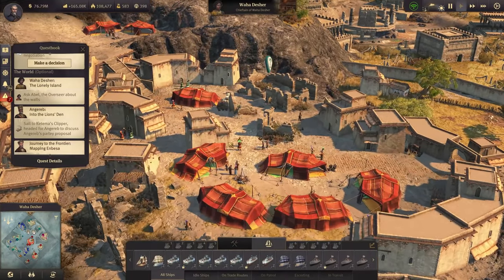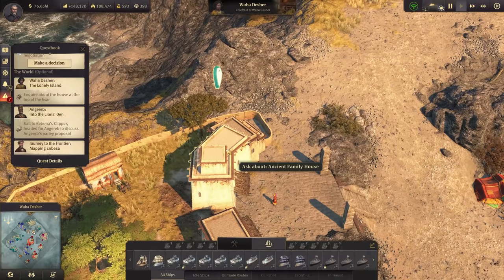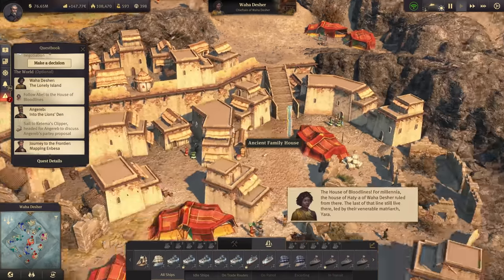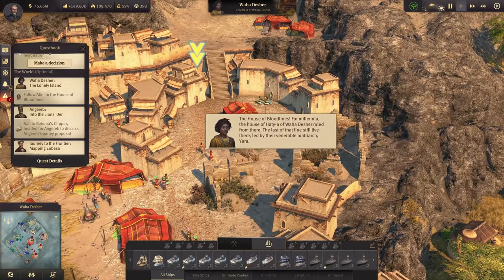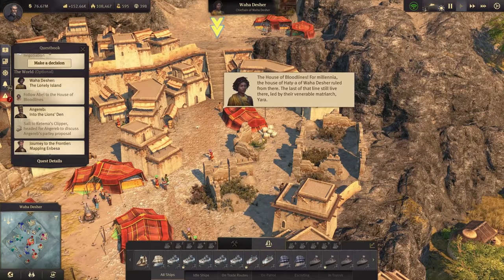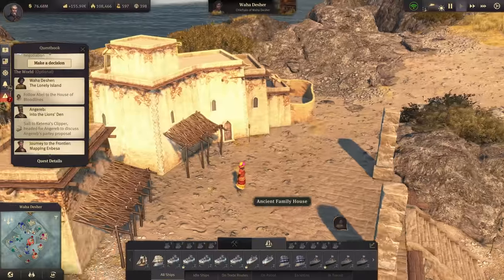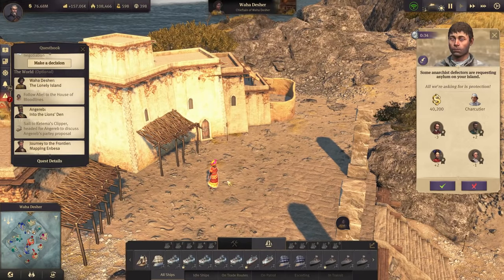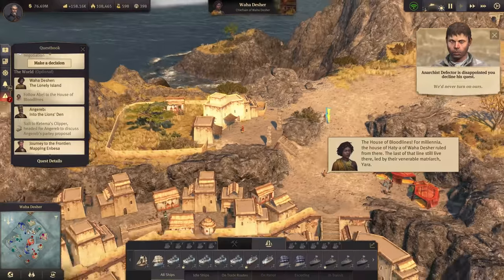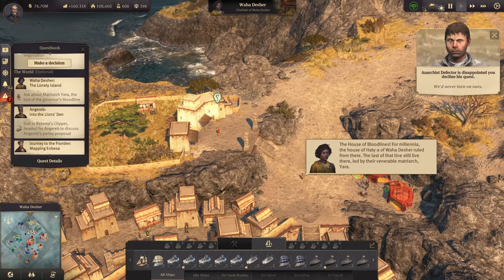I could totally see myself having a little vacation here from time to time. The house of bloodlines - for millennia the house of Hati ruled Vaha Dasher from there. The last of the lines still live there, led by the venerable matriarch Yara - the boss of the whole village. There might be a Hugo quest line at some point.